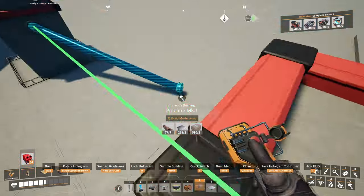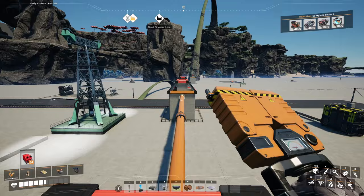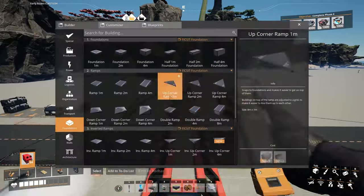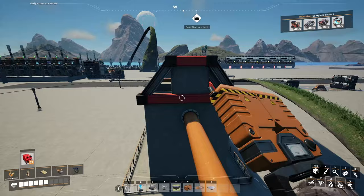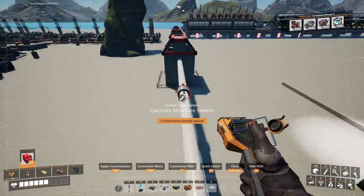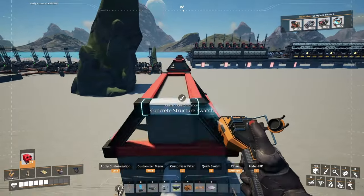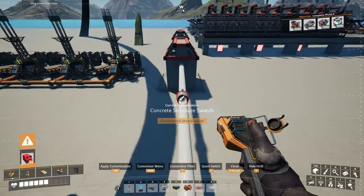Does anyone else wish there was like a tape measure in this game or something? I feel like there's no way to really easily accurately measure distances. Look at this pipeline. You know, this is starting to shape up. I got to color it. You know what they call this? Infra... wait for it... structure.